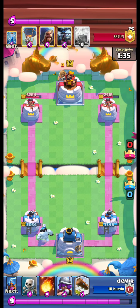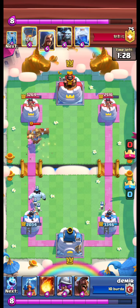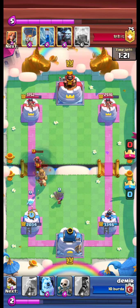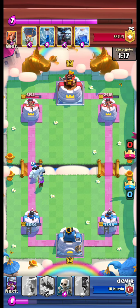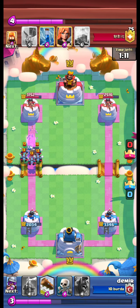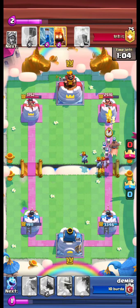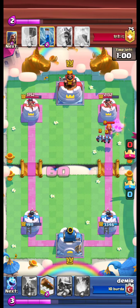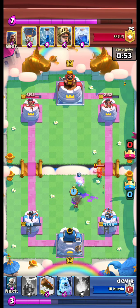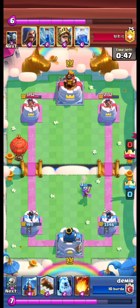Ice golem at the back, opponent princess at the back, then skeletons. We lock the prince. Opponent wizard with fireball, and we are able to defend. Opponent minion horde — we try to pull them with our skeletons. The musky cleans up. Another balloon is coming.